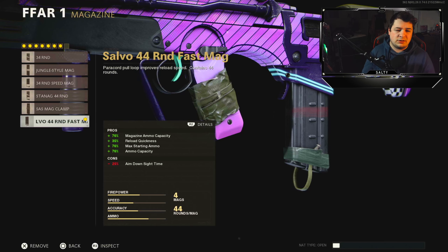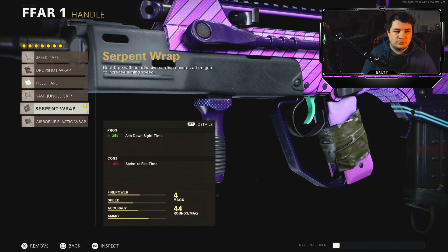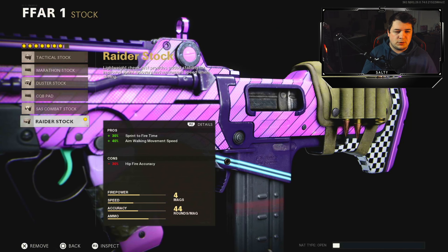You get max ammo capacity along with the ability to reload quickly. There's really no negatives here other than a little bit of aim down sight sacrifice. On to the handle, I like to go with the Serpent Wrap — you don't lose as much sprint to fire time, but still gain 25% aim down sight time, completely negating anything lost from the magazine. And finishing us off with the Raider Pad for extra sprint to fire time and 40% aim blocking movement speed.